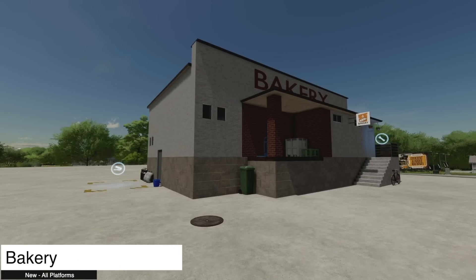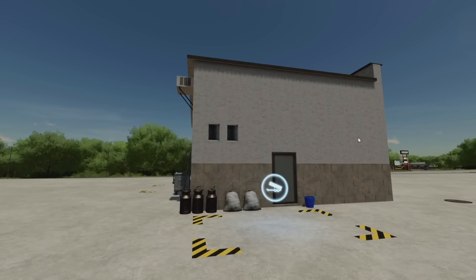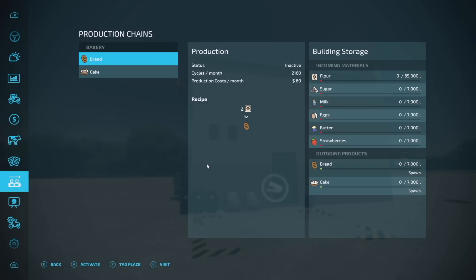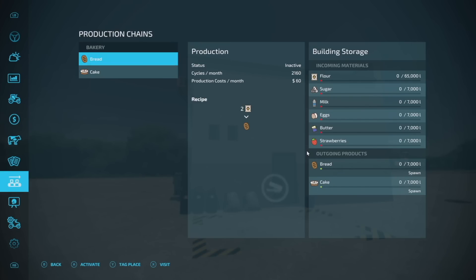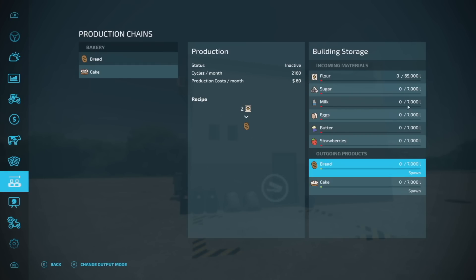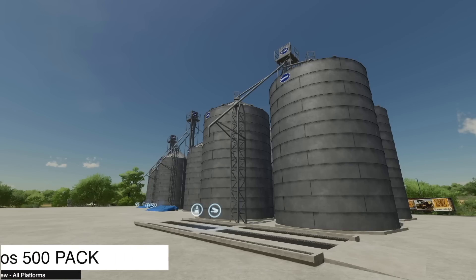Next up we've got a Bakery — a very standard bakery producing bread and cakes. 30,000 dollars, 100 bucks per day to keep it up. Inside, the recipe is two flour and one bread to make a cake — nothing crazy or out of the ordinary. Inputs are pretty standard, maybe a little small on the input side.